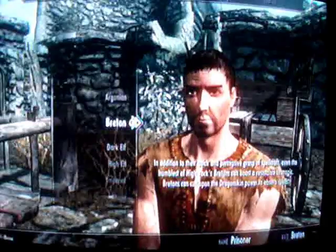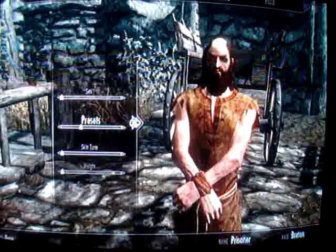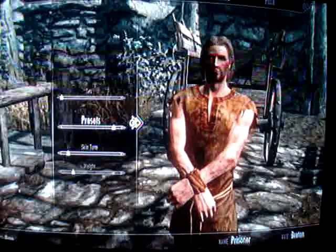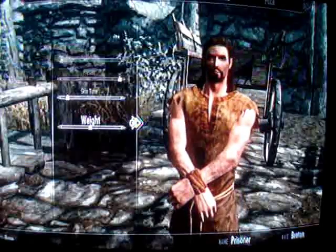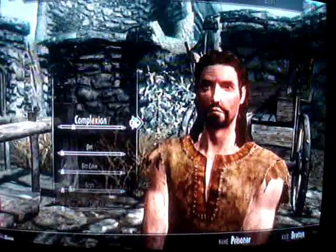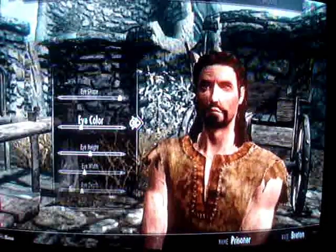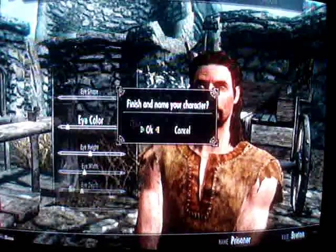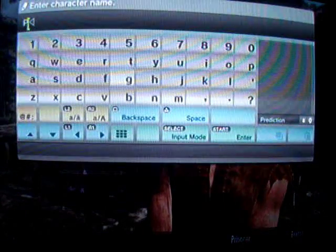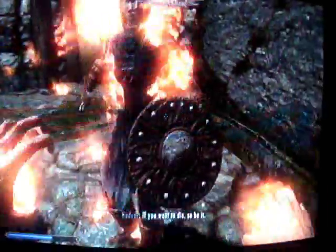Hey guys, this is John aka Tunisian on YouTube. I decided to make a video about how to level four out of the five schools of magic using a method I came up with myself — using the Atronach Stone to give you 50% spell absorption, and then using a Dwemer fire trap found at the beginning of the ruins of Raldbathar to get constant damage on your character. Because of the spell absorption it'll also recharge your magicka, so no having to wait for your magicka to recharge. This avoids freezing the game from rapid-fire casting of expensive spells like soul trap.